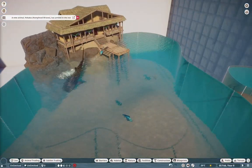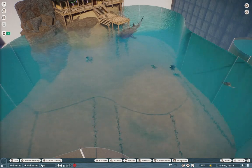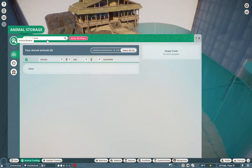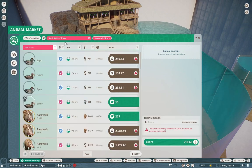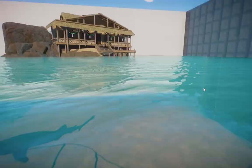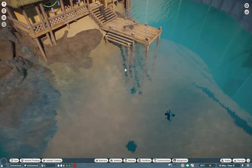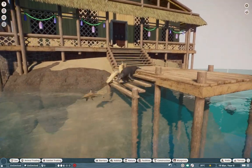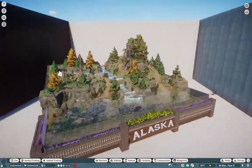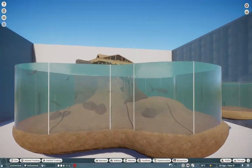We also have the Hawaiian monk seals in here — completely forgot I made those. I also forgot to add Bongo Hardwood's nene in here, so I may go back and do another Hawaii build later on and include them, maybe with a little Hawaiian farm, some volcanoes and stuff like that. We can focus on that later.